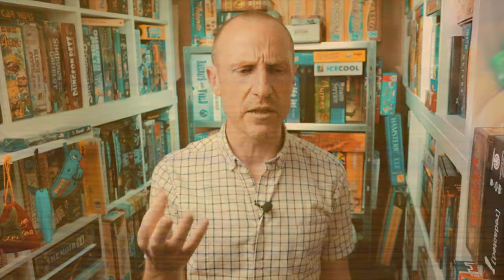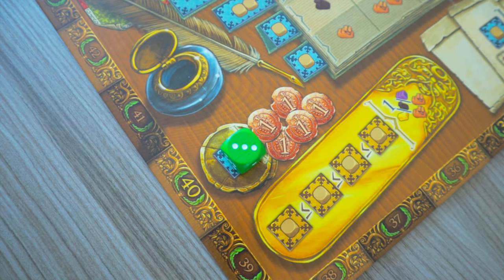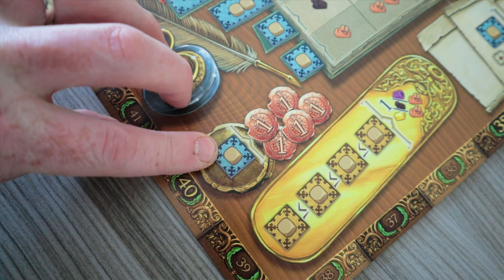In The Voyages of Marco Polo you'll have a pool of five dice initially, rolling them and placing them onto different action spaces on the board. There are blue spaces and brown spaces: blue spaces allow multiple people to stack their dice, but you pay a cost depending on the pip value of the die you place. On brown spaces only one person can go there per turn. The first action you can take is placing a die onto a take-five-coins space — any number — and you take five coins.